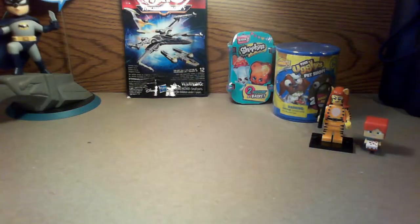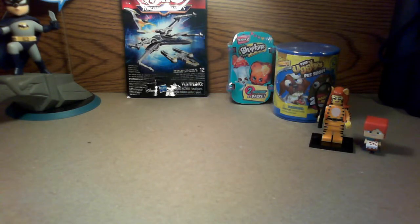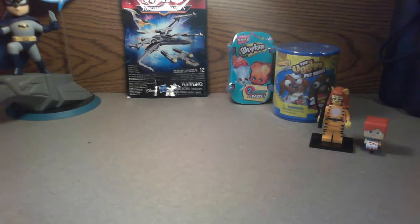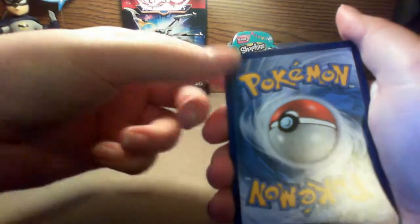Next we'll open the Pokemon cards. Make sure the code card is not facing upwards. For you guys that do like Lego codes, I will give you guys this Lego code because I will not use it — first person to see it can use it. Take out the code card for the Pokemon cards. With Pokemon cards, there is a trick to make sure that your rare and your reverse hollow are in the back.